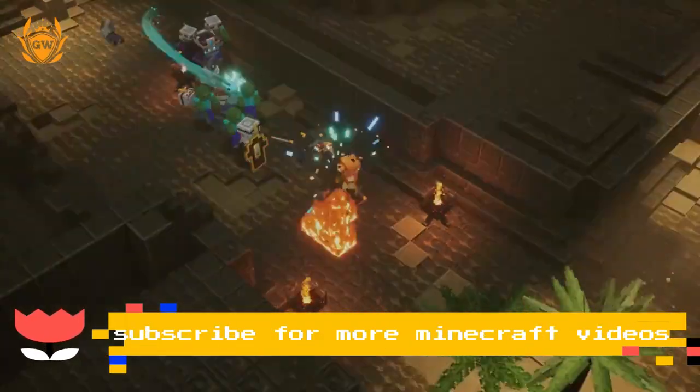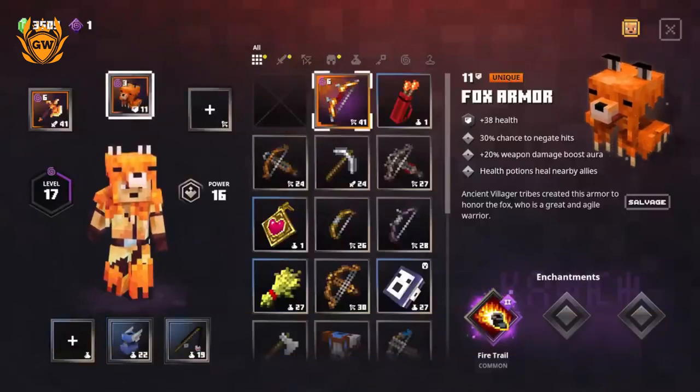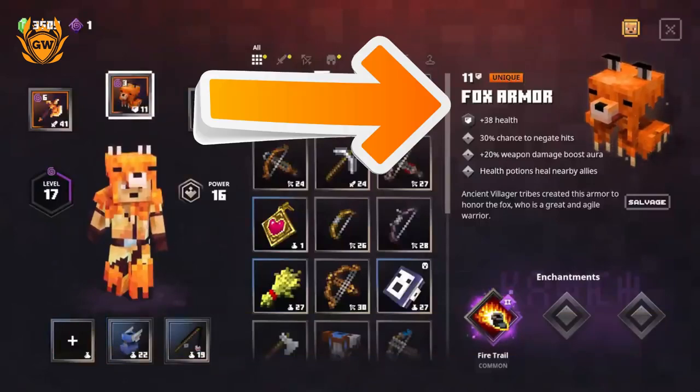Let's get into the detail of the build. First up, you can see the unique Fox Armor which grants plus 38 health — which is okay — but it gives you a 30% chance to negate hits, which means they should avoid you. And then a plus 20% weapon damage boost aura, which is a 20% boost to your weapons. For some cool support elements, the health potions you use also heal nearby allies, so if you're playing with friends, this will also heal your squad — super useful.